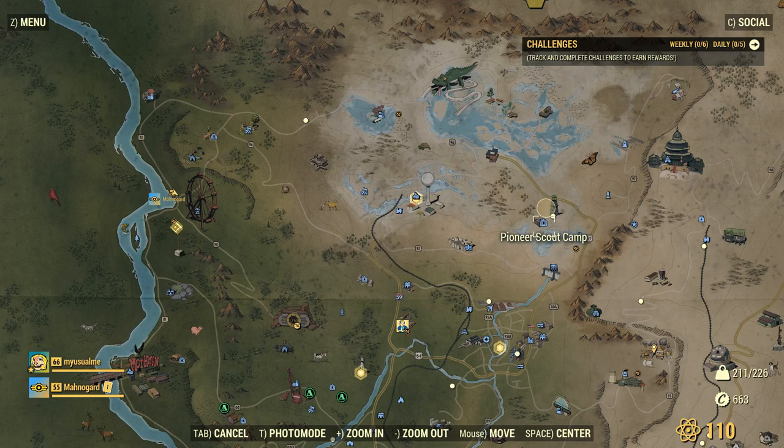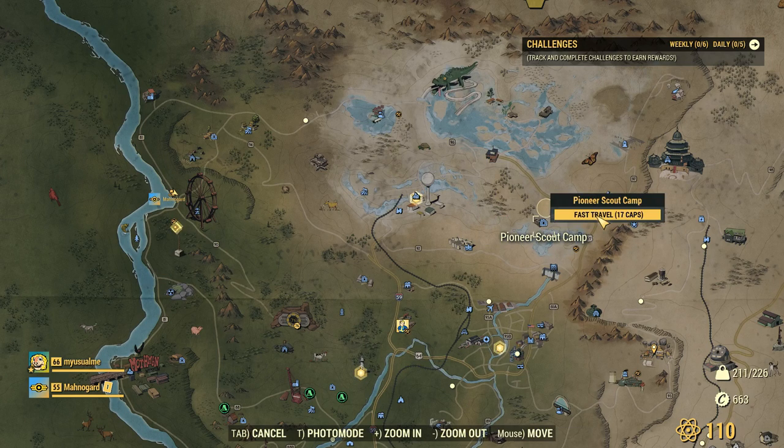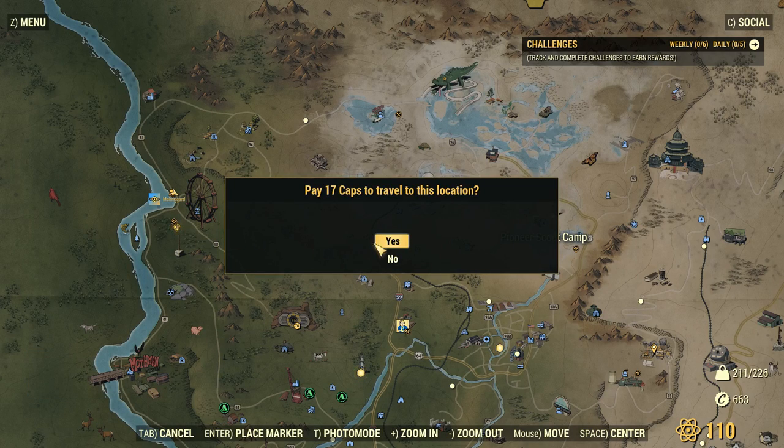I'm going to go to the Pioneer Scout camp right here. That's where we're going. I'll meet you there, or you can piggyback off me.